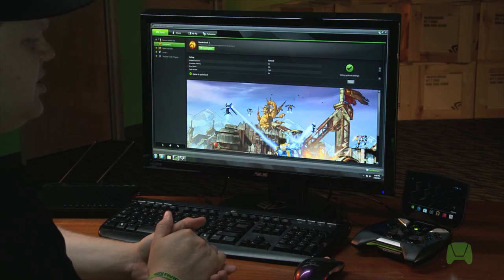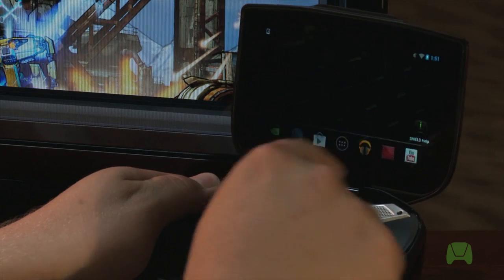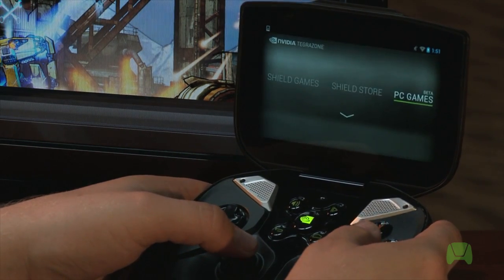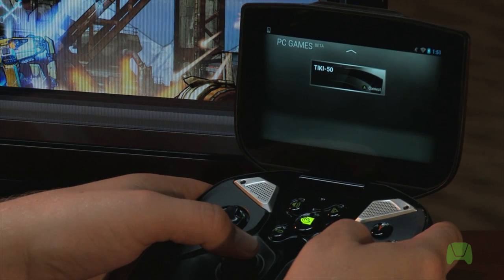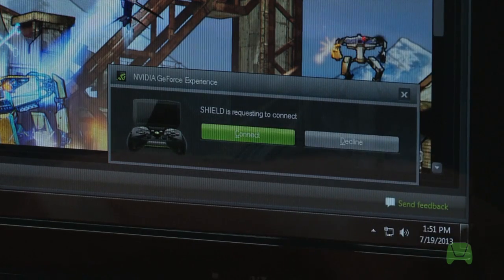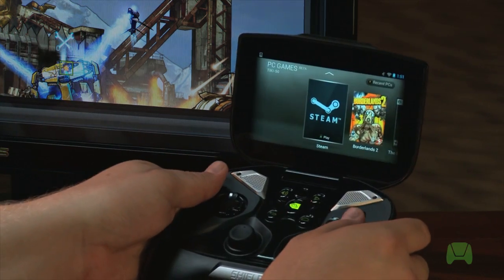At this point, we're ready to jump back over to Shield. Pick up your Shield, and press the Nvidia Shield button in the middle of the device. Use the left joystick to move up and to the right and select PC Games Beta. You'll see a list of PCs that are ready to stream games on your wireless network. Click A to Connect, and you'll see a one-time connection request dialog box pop up on your PC. Select Connect, and on your Shield you'll see that it is connected to your PC.